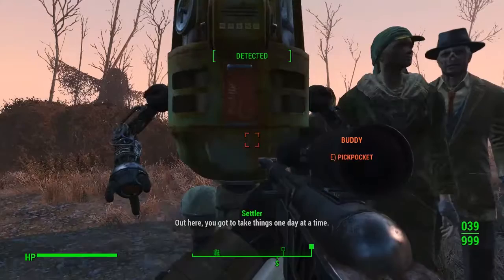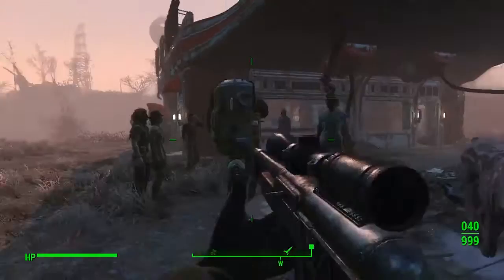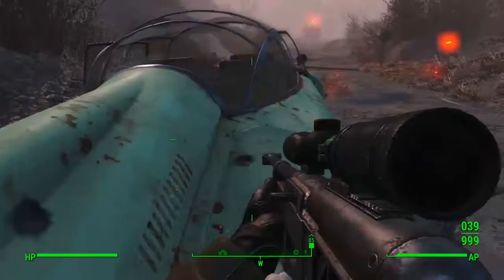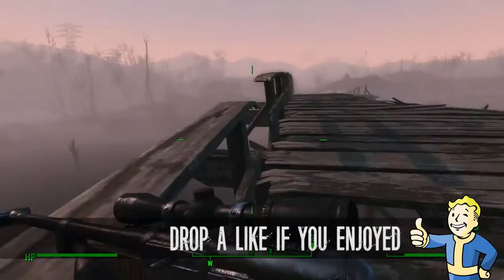Give Buddy your Nuka Cola, Nuka Cherry, Nuka Quantum - he'll chill them all for you. What a guy - the perfect drinking buddy! So there you go, that is the full guide on all the Gwinnett recipe locations for Buddy the protectron. Make sure you check out yesterday's video if you don't know how to actually get Buddy - I'll put a link in the description. Thanks for watching everyone - I'll see you guys in the next one.